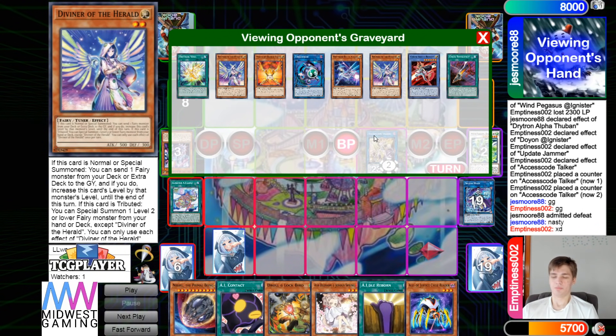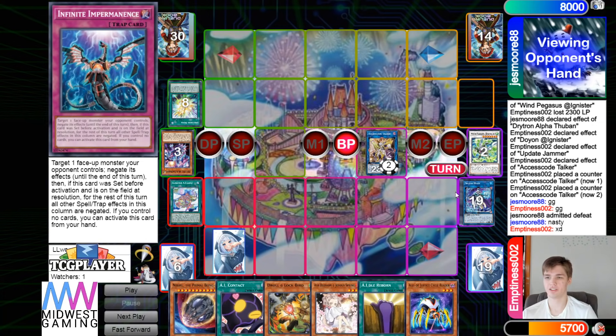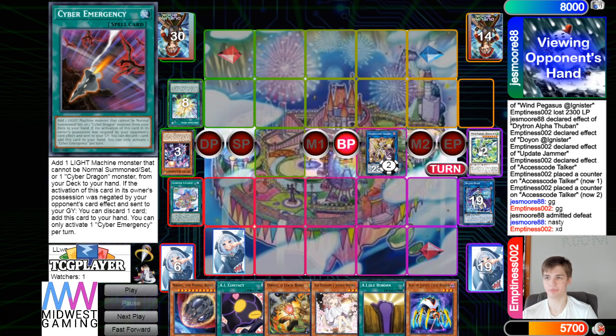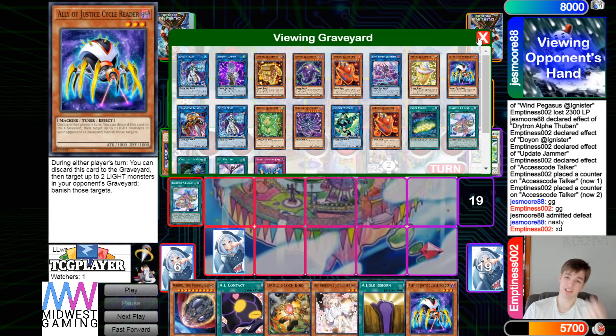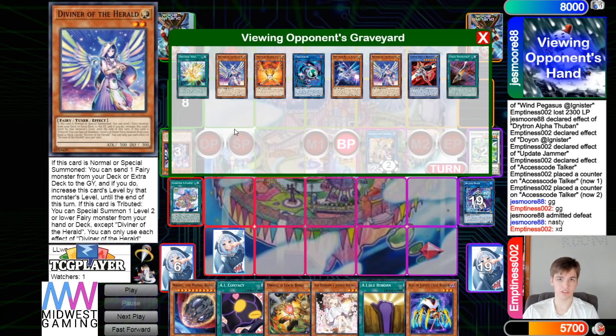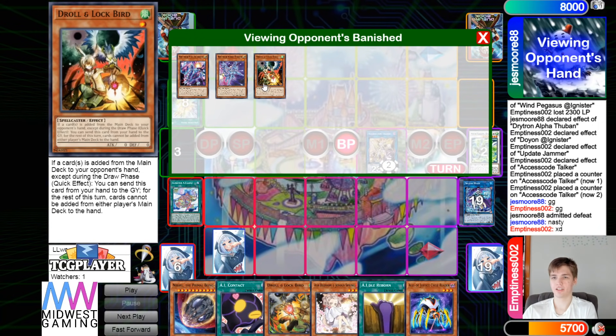They probably should have played that out differently — I feel like it could've been a huge difference. I don't know why they played it the way they did, a little bit weird for sure. I think they would've ended on Herald, because going for IP is just so weird there — because you're not gonna have a discard, and if you discard Orange Light or Diviner then you can't Orange Light. I feel like Herald would've just been a much better choice. Also they could've done Gamma to Graveyard for better follow-ups next turn, so I feel like they just played that out pretty bad.